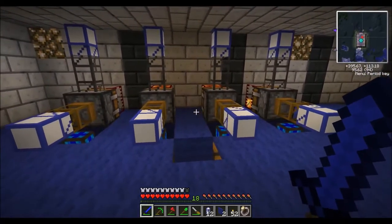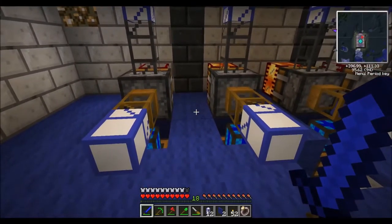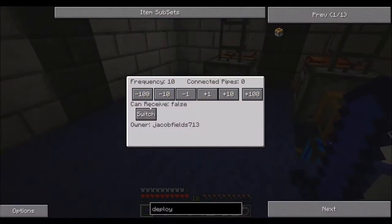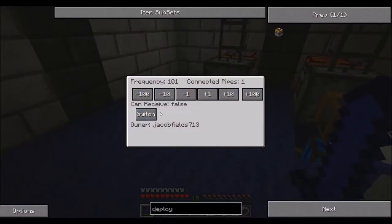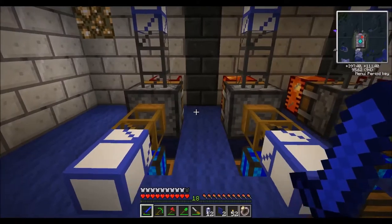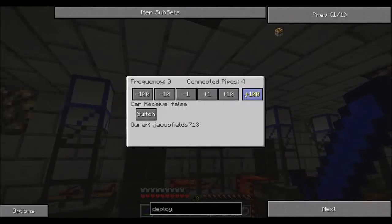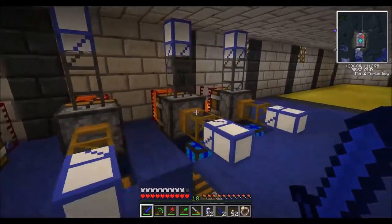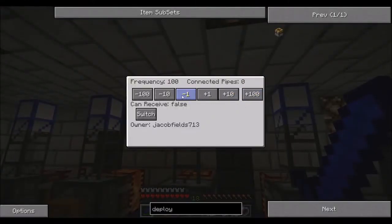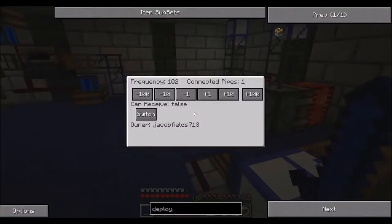Let's go left to right. These are going to send to the quarries. This will be the very first quarry we come across and this will be the second. Now I need to set this teleport pipe to channel 96 to receive, set this one to 97 to receive as well, this one to 98, and this one to 99. Got those all set.